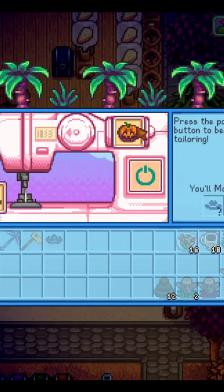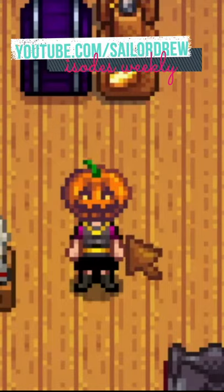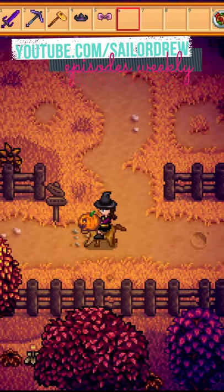Next, if you place a crafted jack-o'-lantern, or one that you bought from Pierre's stand at the event, in the sewing machine, you'll get a wearable pumpkin. Now you're ready to celebrate spooky season in style!